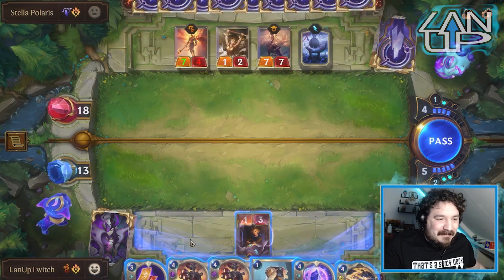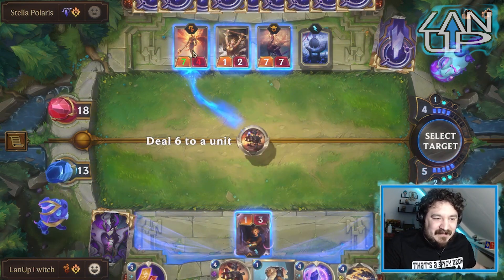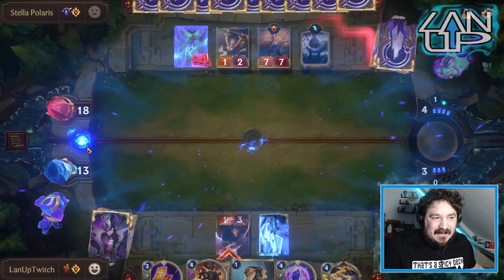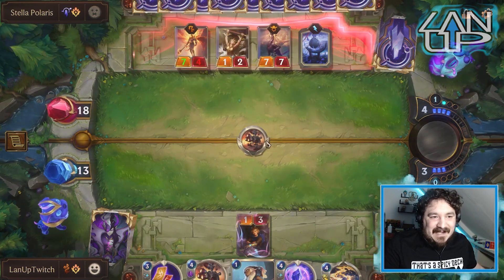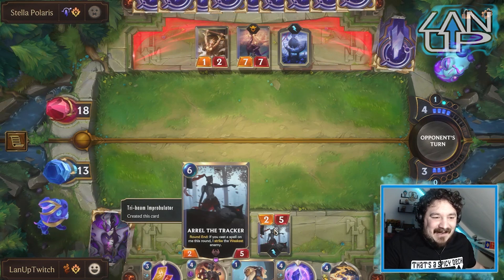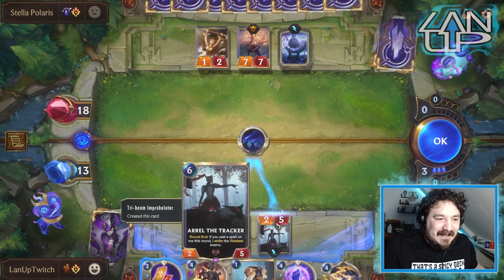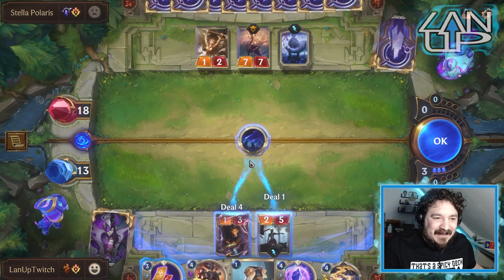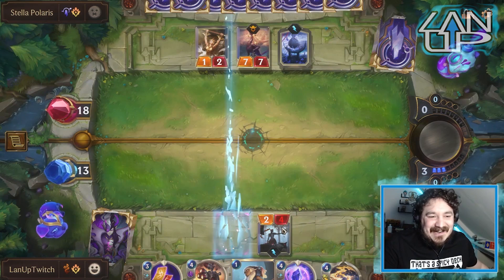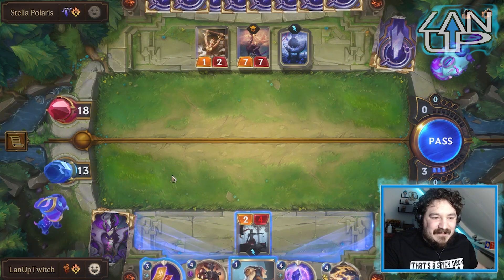We throw this down to get rid of the threat. I feel somewhat okay with this plan — not the best because I've now bypassed the Bastion plan. That unit is not who I need to see right now — I haven't got anything to put on top of it. It says I have to cast a spell on her which is upsetting. They've got no mana right now though.